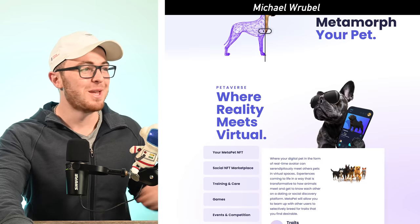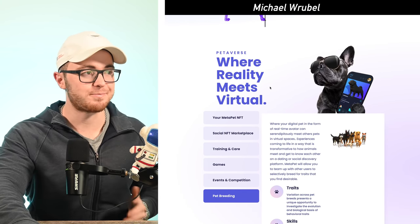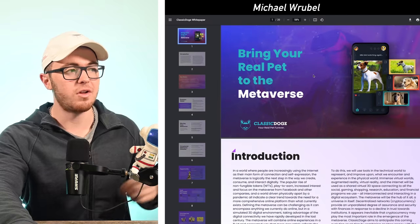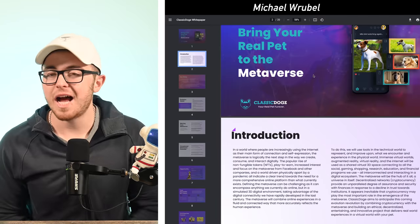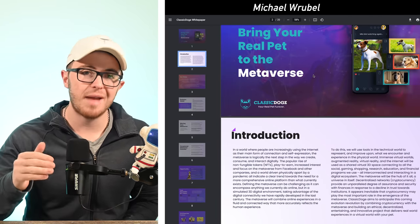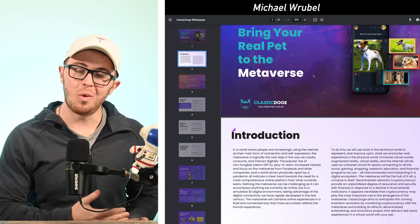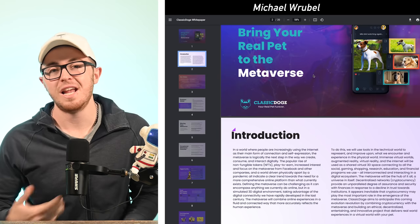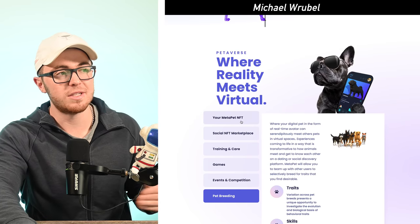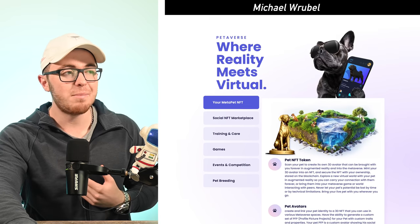The graphics look pretty cool — it actually looks exactly like my dog. When you look at their white paper, the key thing to understand about their goal is that metaverse cryptos are gaining a lot of traction and they're trying to appeal to the masses by using people's pets, targeting the pet space. One thing that people love more than just about anything else are their pets.